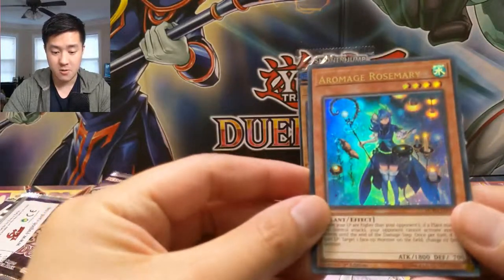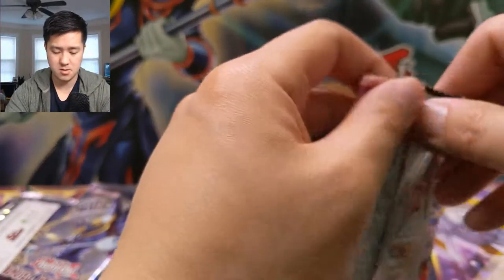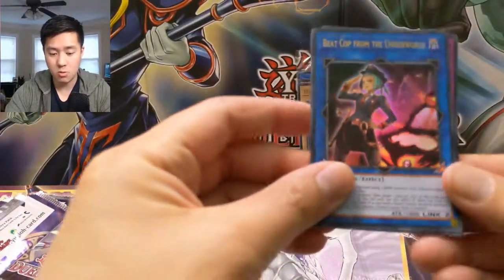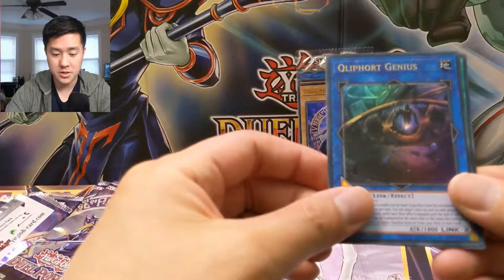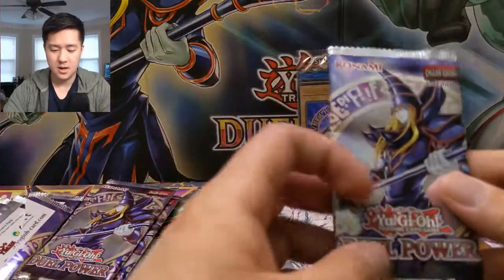Arrow Mage Rosemary, Divine Serpent Geh. Next pack: Beat Cop from the Underworld, Eternal Soul, Dark Magical Circle, Clipboard Genius, and then Mark of the Rose. That one feels kind of weak — I think that came in as a common in some other set.